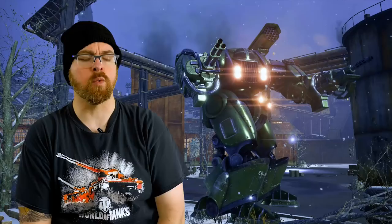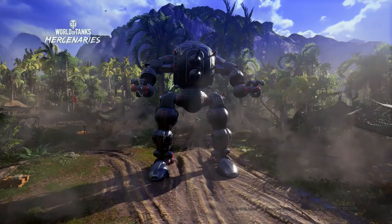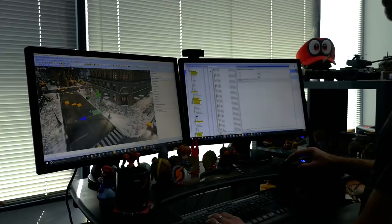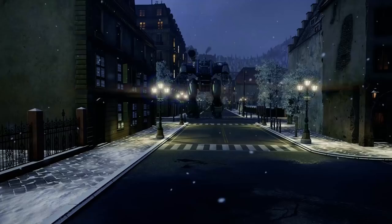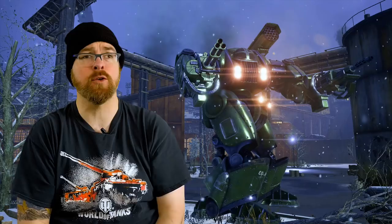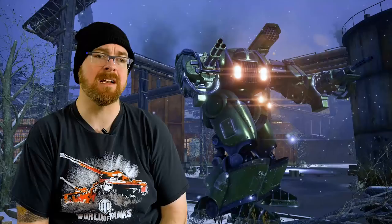When you get into the event mode garage, you're going to see two mechs: the Iron Soldier, which is the US mech, and the Steel Comrade, which is the Soviet mech. We wanted to make sure they had a really cool aesthetic matching a theme within the alternate reality of what if bipedal war machines existed in this timeframe. We also wanted them to play slightly differently — the Iron Soldier would be the slower, beefier heavy mech, and the Steel Comrade more of a medium mech — with differences in speed and weapon fire rates.